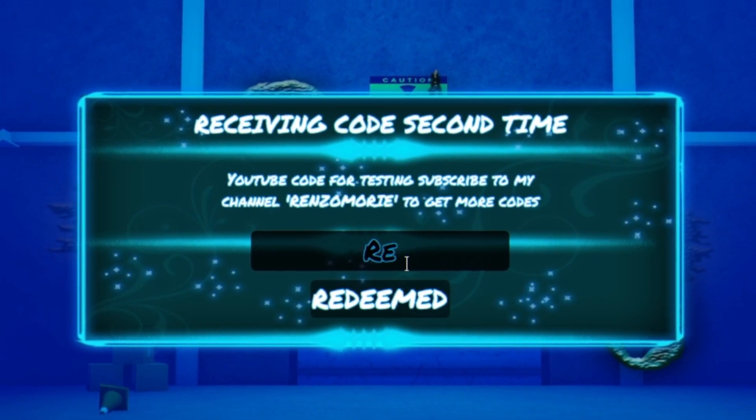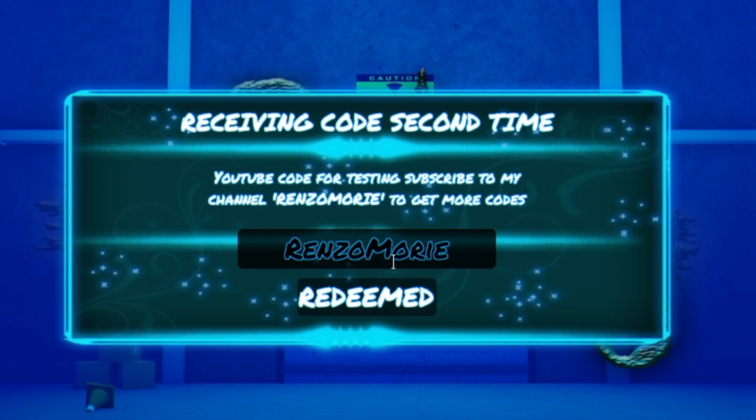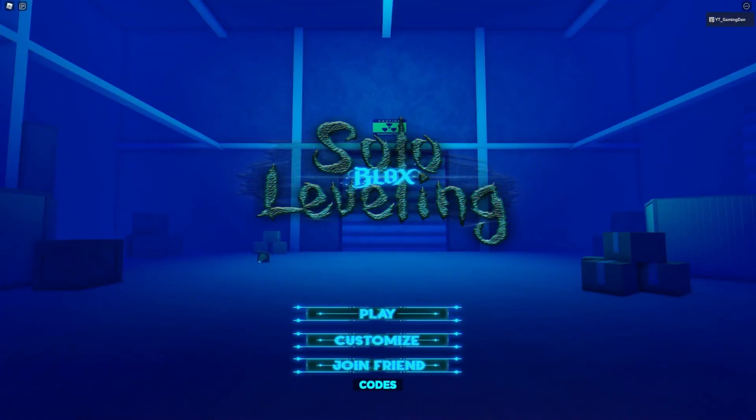I want to try the code 'Renzo Mori' because that's the developer of the game — but no, that one's invalid. I think that's actually all the working codes you can redeem right now in this game. I'm going to end off this video here. I hope you all did enjoy — if you did, make sure to like and subscribe to show some support. Peace out!